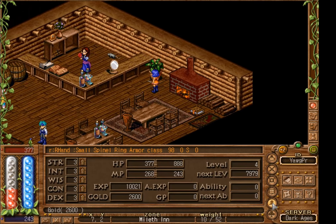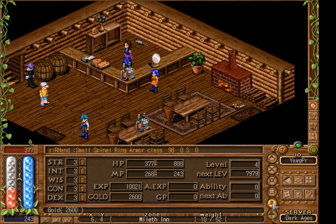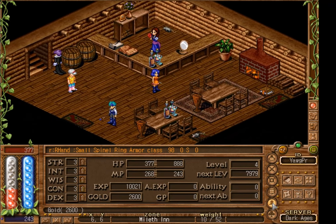Right now you may be wondering why it looks like we have taken a lot of damage — but that is not true. We have equipped rings and these rings have added a large amount of hit points and mana points to us to help us survive.